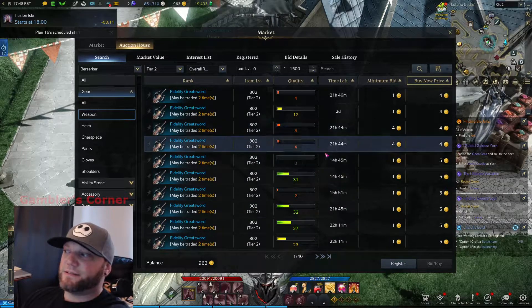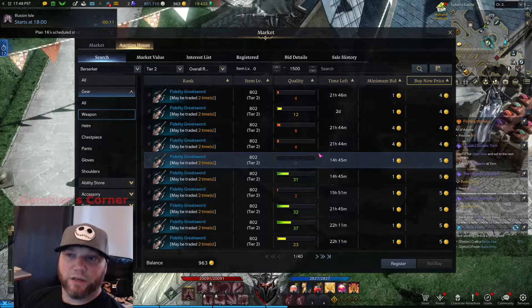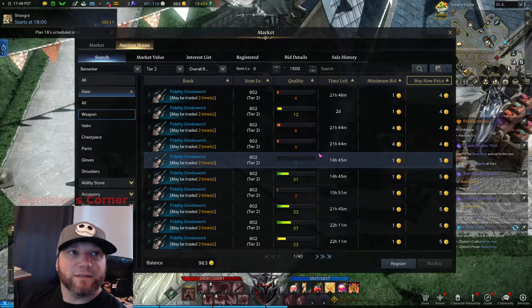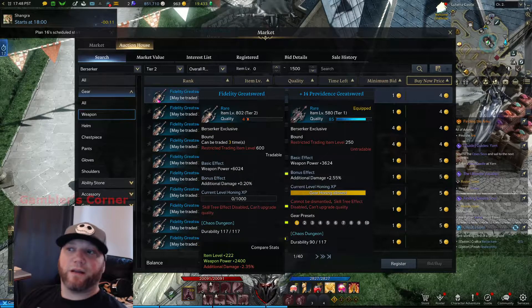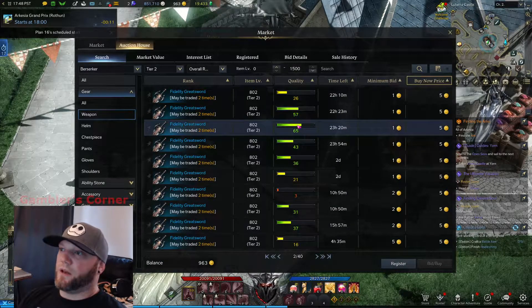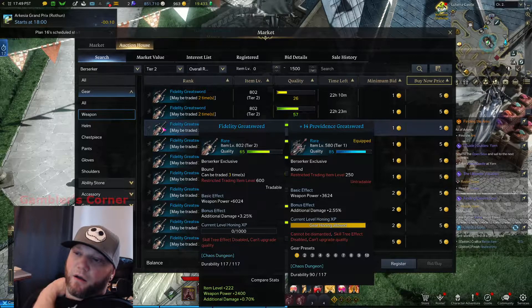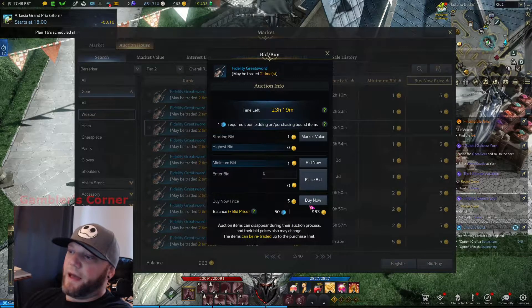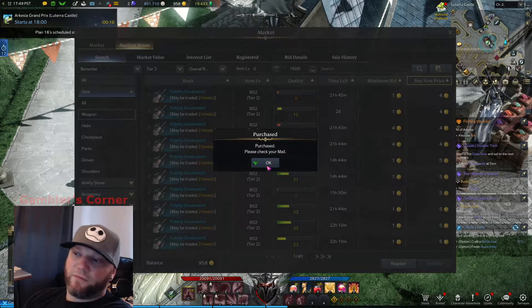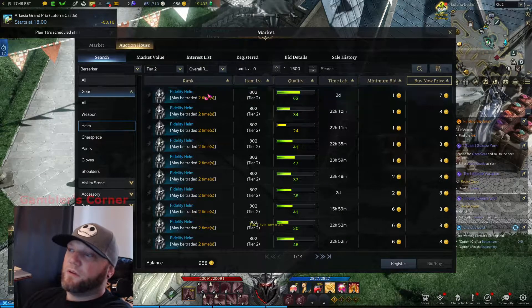This is all you need to do — just hit 600, and it unlocks your ability to buy tier 2 gear. So we're going to do that right now. There's bound gear obviously, but this piece is 65 quality, so I'll buy it — 5 gold. We're still tier 2, 62 quality on the others.